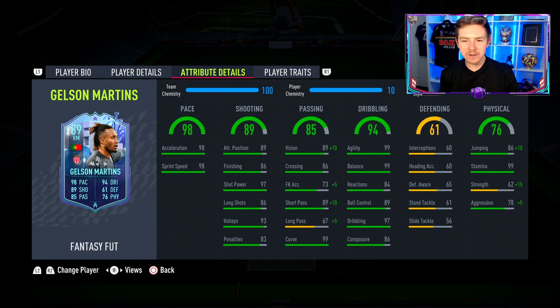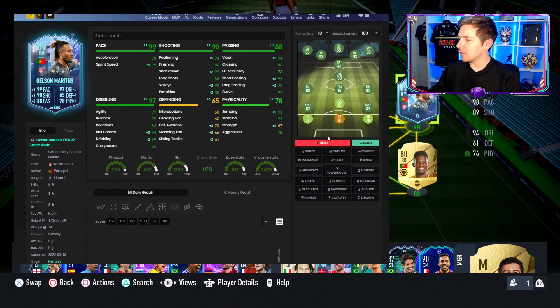Obviously the pace is great. The last thing to discuss is the physicals, which are surprisingly pretty good for a winger. 99 stamina is great and the strength of 62 is not brilliant, but it's not terrible. The aggression of 78 could help him a lot in game in those duels against defenders.